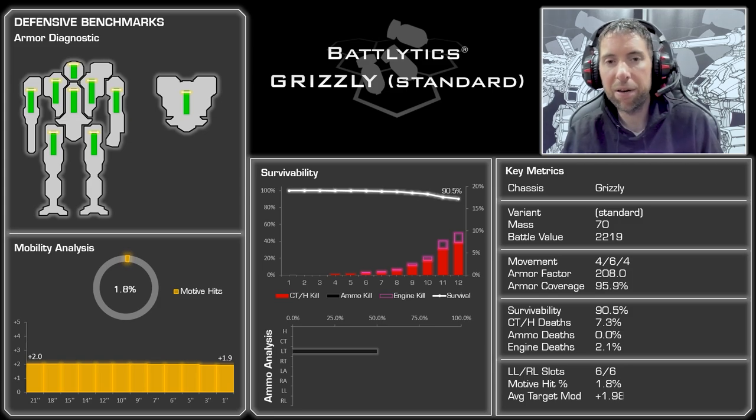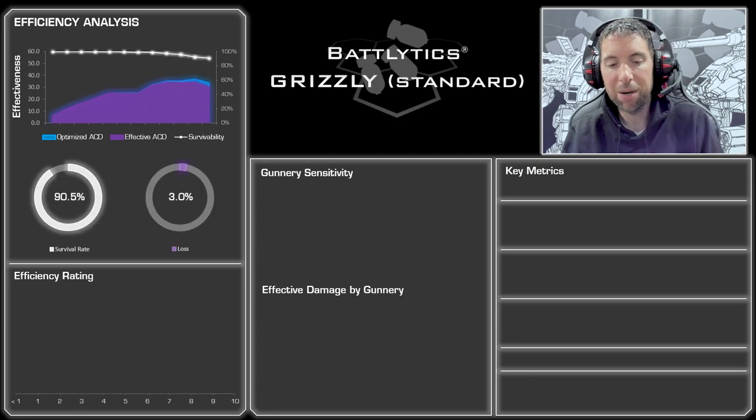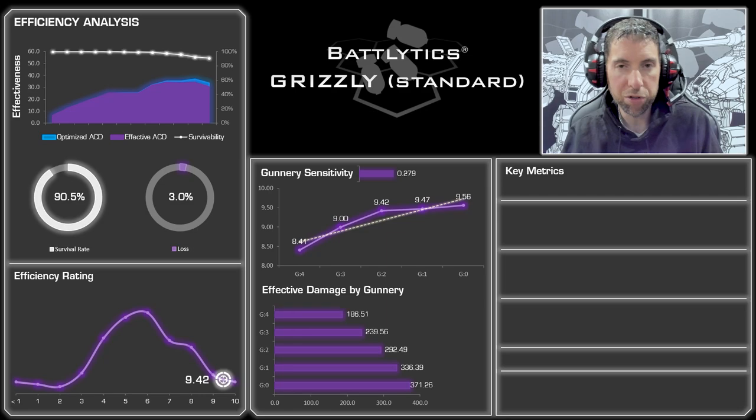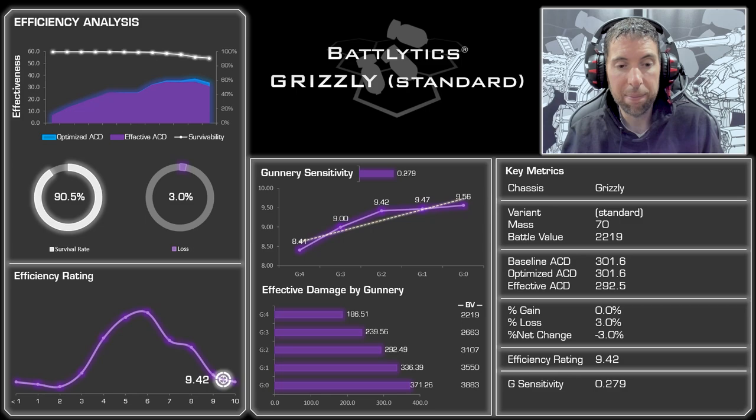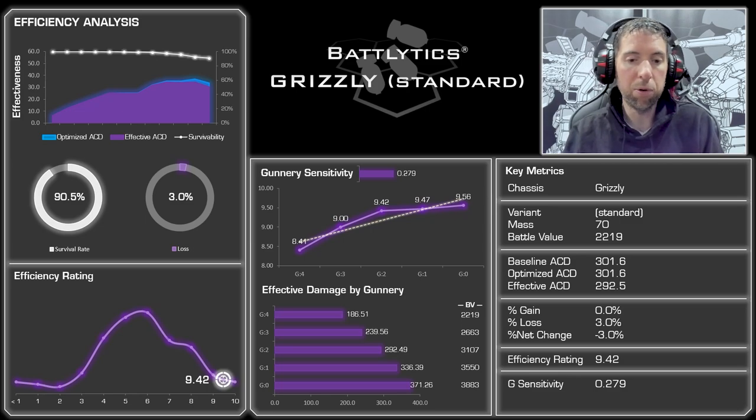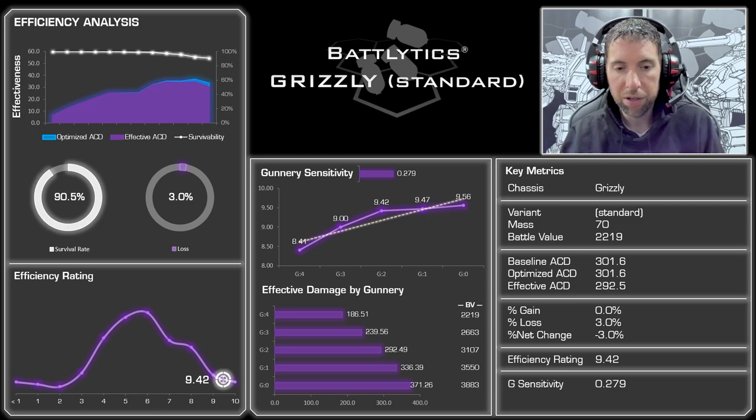Let's talk about efficiency. The first thing to note is the extremely high efficiency: 9.42 — a byproduct of extremely high damage output and the fact that it survives 90% of the time. If you look at the effectiveness there, the dark purple being the effective ACD, the blue being the optimized ACD — in this case it's the same as the baseline because there's really no ability to build up heat and cash that in for more damage. There's only separation toward the very tail end of this 12-turn simulation, and that's when the mech starts to die. The majority of the game, this thing is just walking around — it's one of those zombie-esque mechs where it can just take a ton of fire and still deliver damage, which is fantastic.